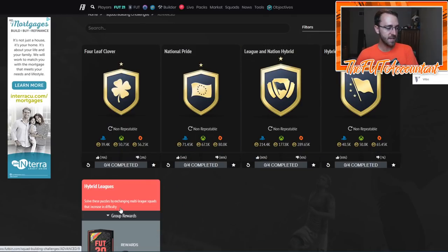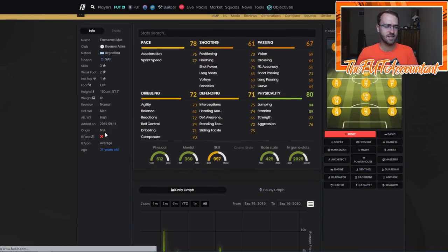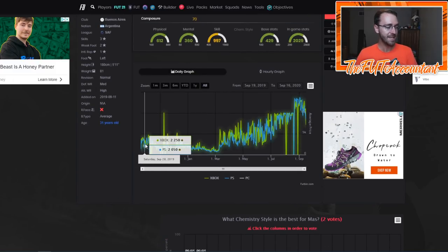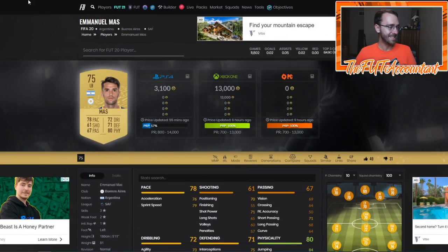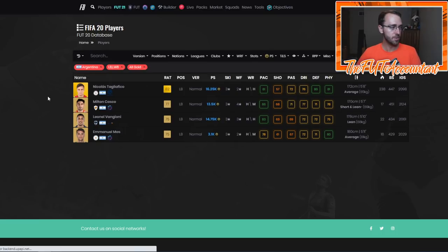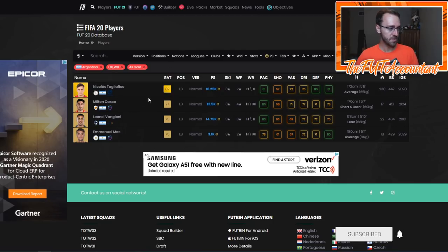Why were Argentine left backs so expensive last year in the beginning? It was because of these SBCs — hybrid nations and hybrid leagues — you need a lot of good links. And there just weren't very many Argentine left backs. As you can see, 3,000 to 4,000 coins almost every day, dipping with supply. But in that first week, everybody is on doing SBCs, so this guy was expensive for like the first month. He didn't drop down to 1,000 coins until November as a non-rare, which is crazy. It just goes off how you can complete those SBCs — the hybrid leagues and hybrid nations. You needed Argentine players because you had to have 11 players from the same nationality and get a high amount of chemistry as well.